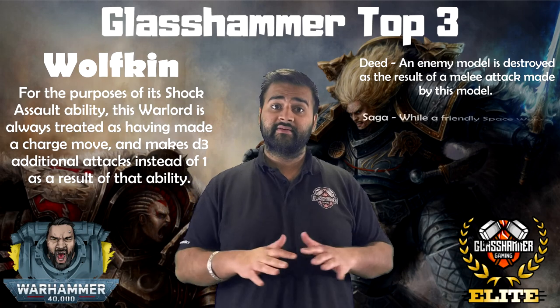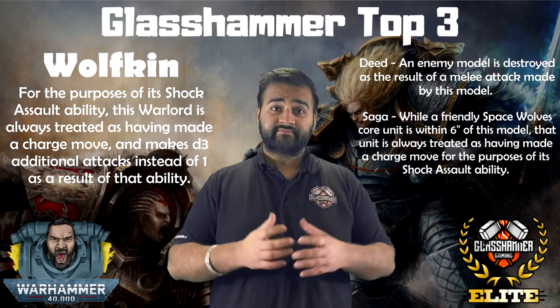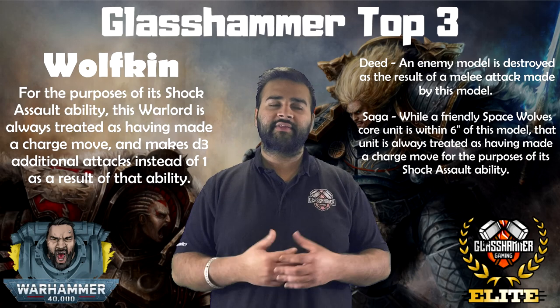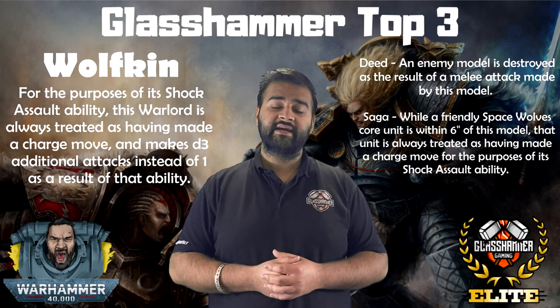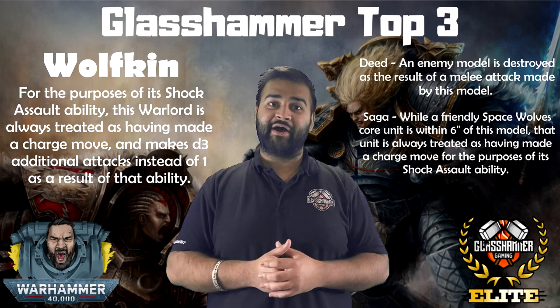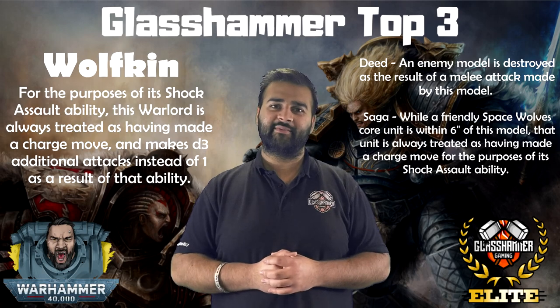The Saga of the Wolfkin means all Space Wolf core units within six inches of your Warlord always get the benefit of the plus one attack from Shock Assault. So if somebody in your army gets tied up in a second round of combat, they're still getting the plus one attack. I mainly like it for the character himself because it makes him super killy. That's why I've taken that as number two.